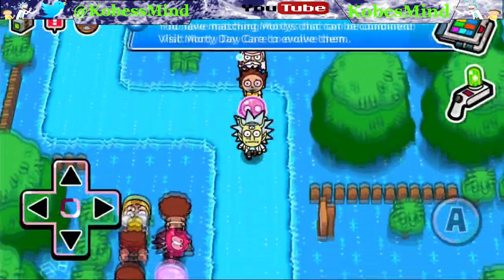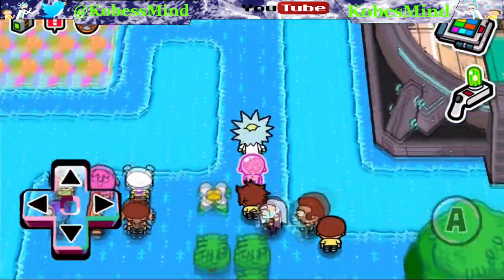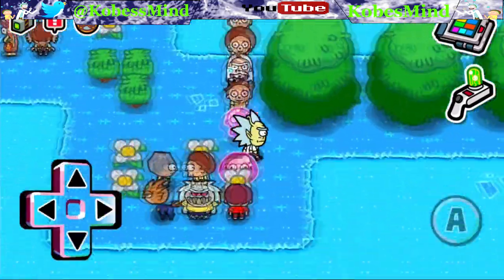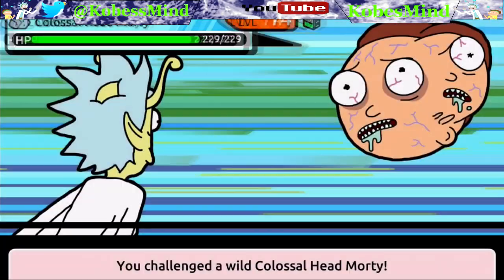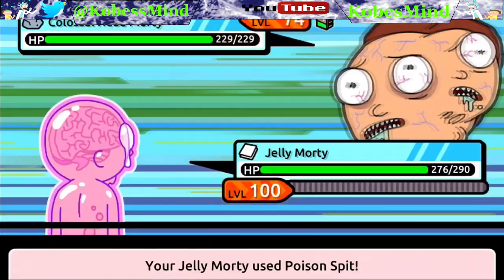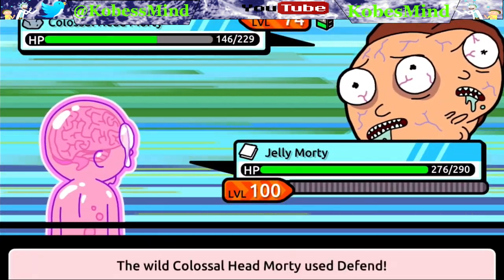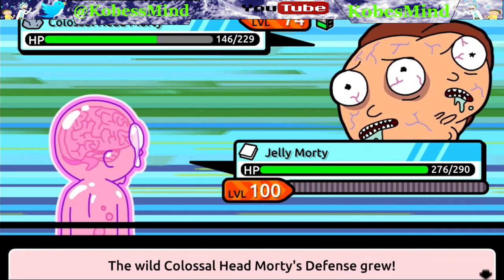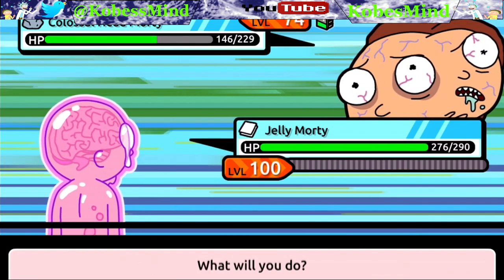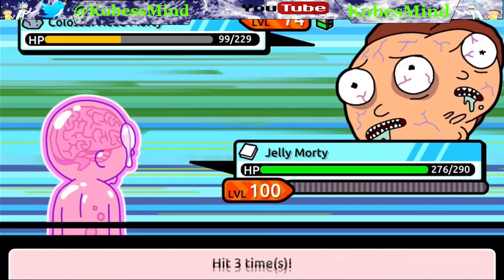I would recommend using this Morty, especially against Rock types — he's very powerful. I'm about to face a Biker Morty; I think I might have done that earlier in this episode. If you want to go back and look at how powerful he is against Biker Morty, he's super powerful. Biker Morty is a very strong Morty with a lot of HP, even though he's a lot lower level than my Jelly Morty. Jelly Morty does a lot of damage against Rock types.